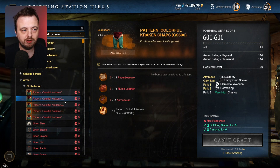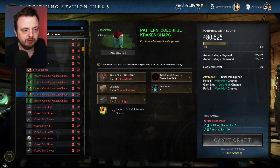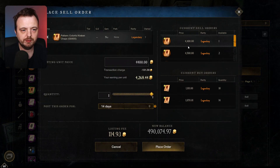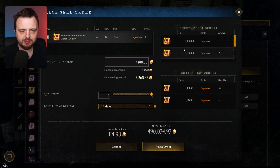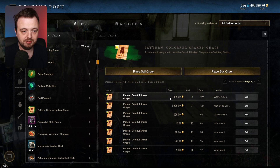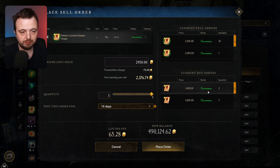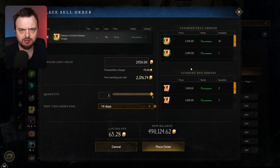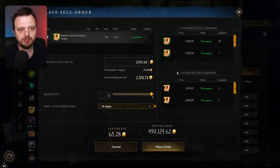So the orange one guarantees gear score 600 - good for fresh level 60s who want two set perks plus a random perk. The green ones are basically timeless shards. Let me pop over to the Trading Post and show you prices. The Colorful Kraken Chaps orange pattern is going for 4,400 gold. I'll just sell it for 4,400. The green one is going for around 1,000 to 2,400 gold. In terms of gold per token it's close - the orange was 60 tokens and the green around 25. Either way you'll make gold, though I'd probably stay away from medium armor.